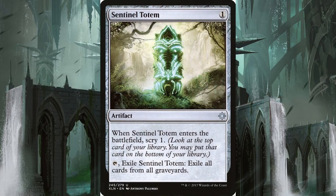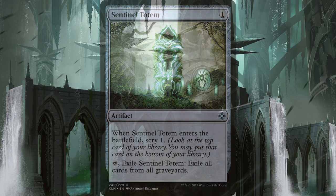We have three Sentinel Totems, an artifact for one that allows you to scry when it enters and can be sacked to exile all cards from all graveyards. If you see Arclight Phoenix or any other graveyard threat, popping one of these will be well worth the one mana.